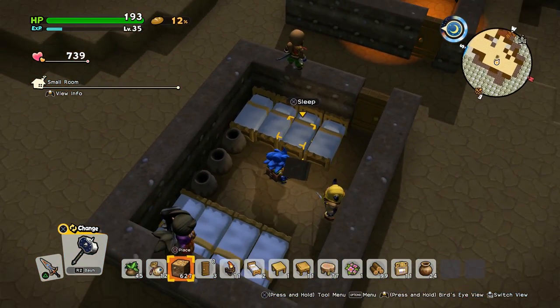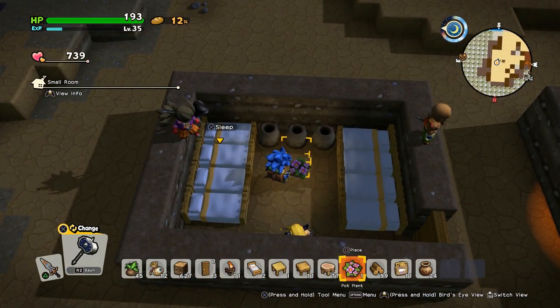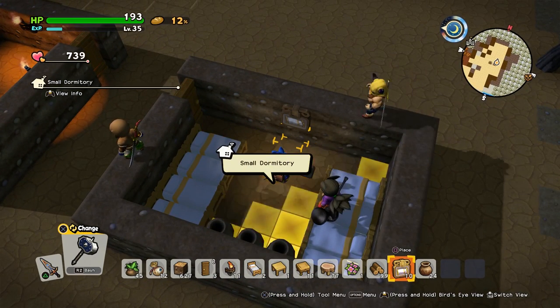Next up we have the dormitory. For the dormitory you need eight beds — you can see we've got four here and four lined up here. You will also need three pots and an inside. Chuck the inside down and it will turn into a dormitory.